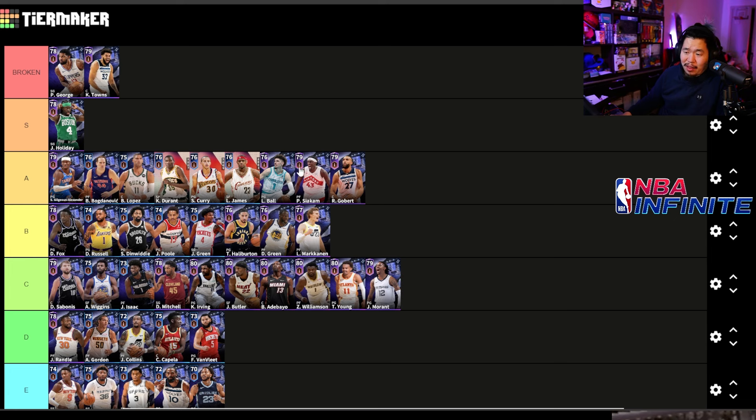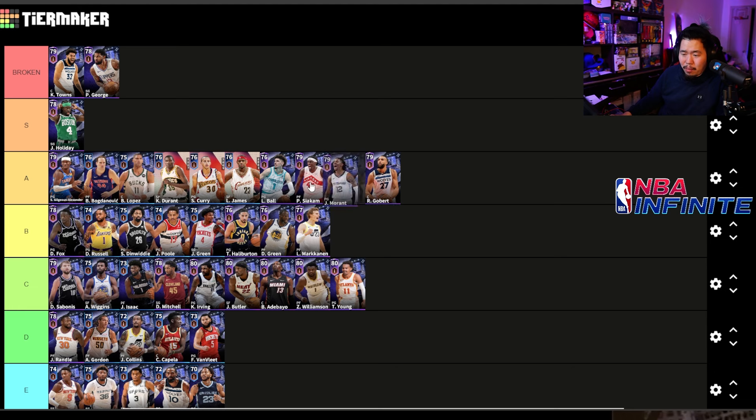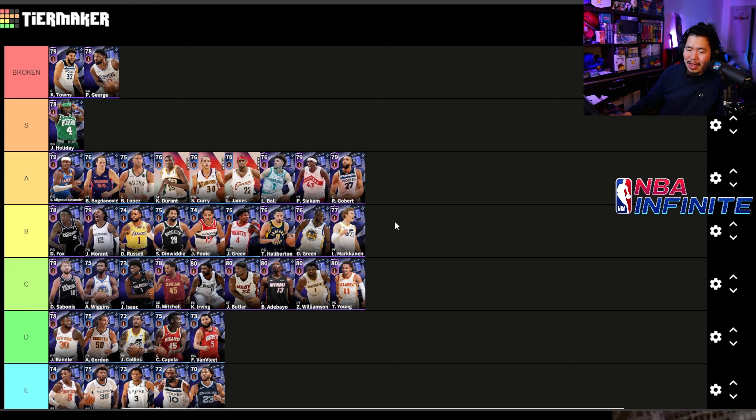KAT is broken tier — he's like the best center in the game when it comes to versatility. He can shoot threes, get dunks, get blocks, get rebounds, and he's fast. He might honestly be higher than Paul George but more expensive. Ja Morant is tough — I want to put him in A tier, but he's similar to De'Aaron Fox. He can slash and attack the basket but can't really shoot, and his passing isn't the best.